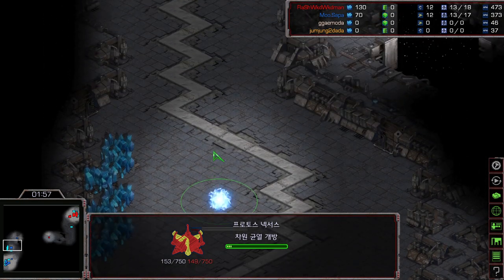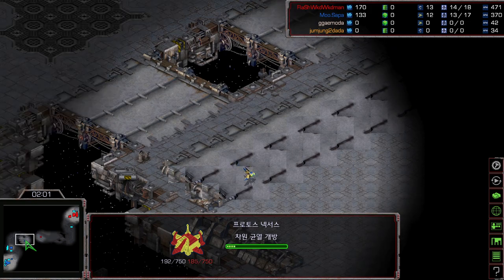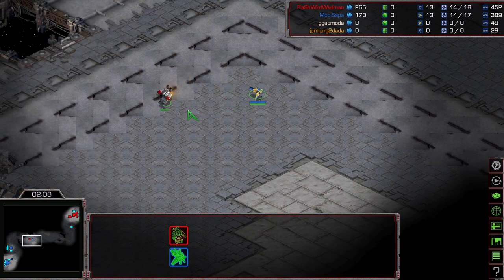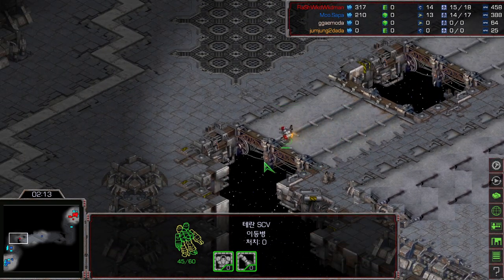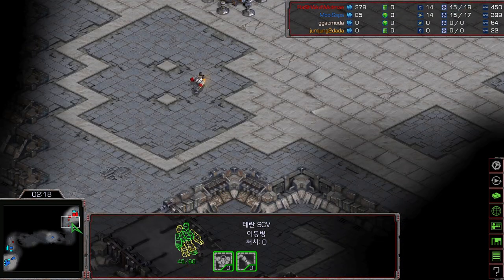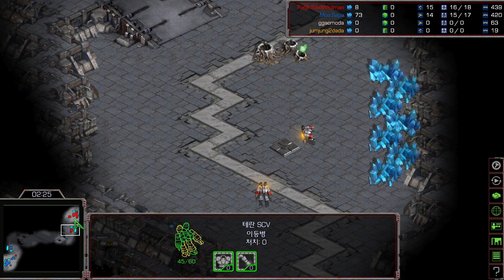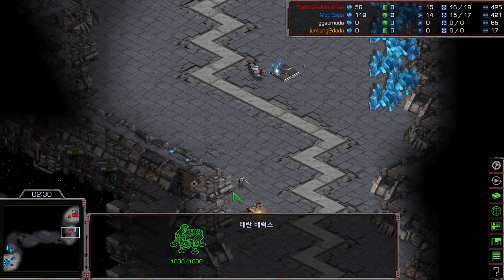There's going to be a 12 Nexus by Mini with a scout. Mini is going to intercept — he's going to tickle that SCV, attacking three times already. Now the SCV is already at 45 HP, that's not happy for Flash. Looks like Flash is going for a 15 command center with no marines so far.